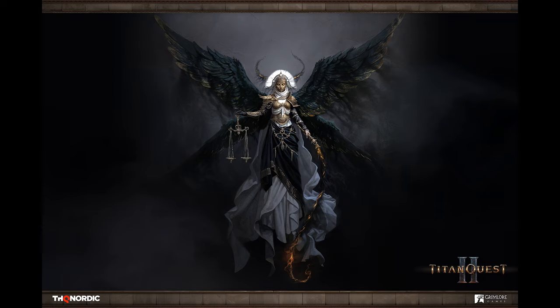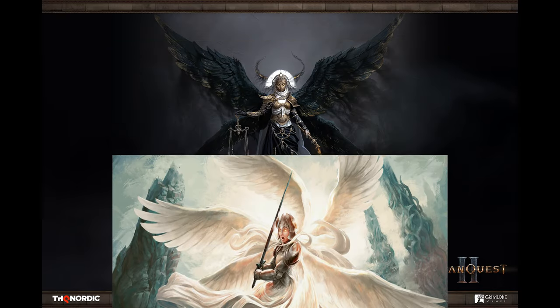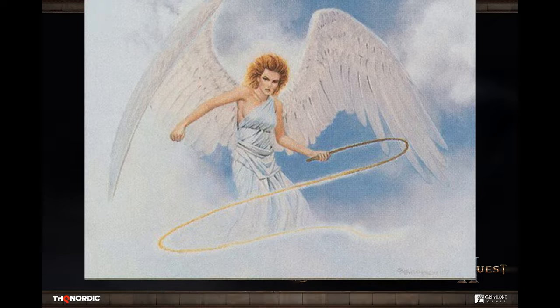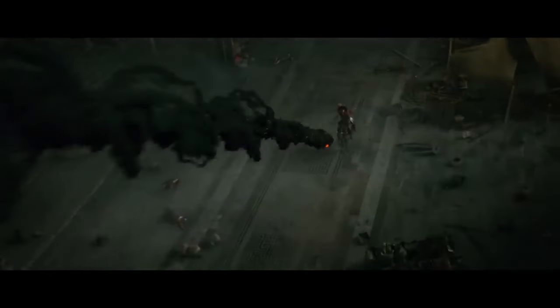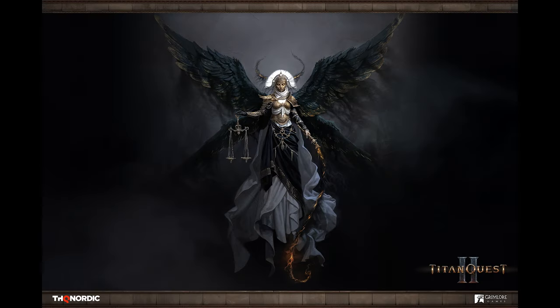She has two sets of wings, which gives me Magic the Gathering Angel vibes. In her right hand, Nemesis has a scale — this might be for weighing people's sins. In her other hand, she wields a whip, which you don't have to be a genius to assume is used to punish sinners. The whip might be one of her weapons in-game, as well as the black cloud threads she used to impale people in the trailer. It's safe to assume we will have several fights against this boss in Titan Quest 2, with each fight being harder than the last. I'm starting to feel that Nemesis might be the final boss.